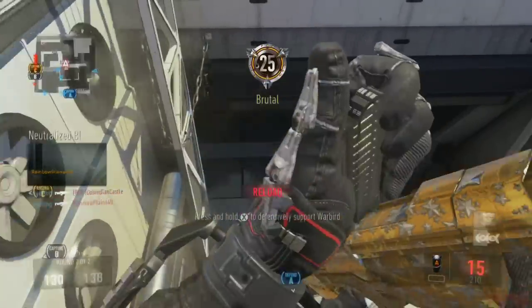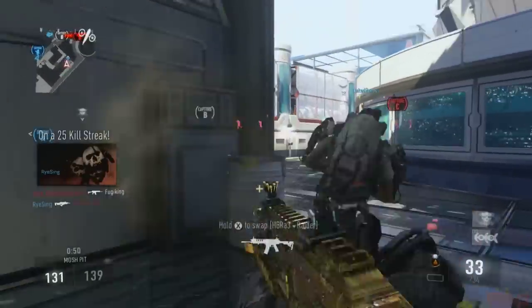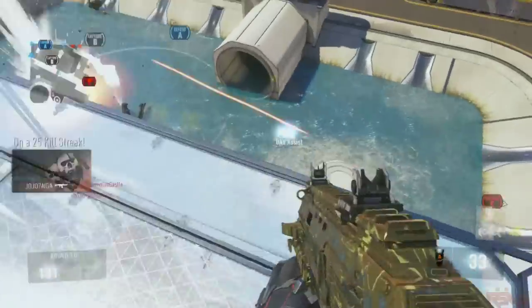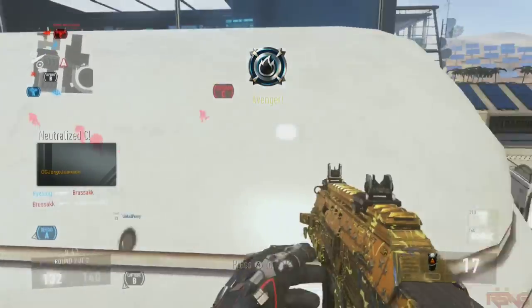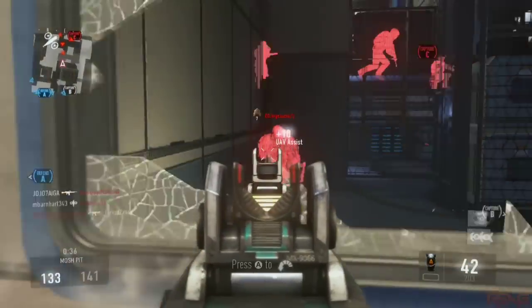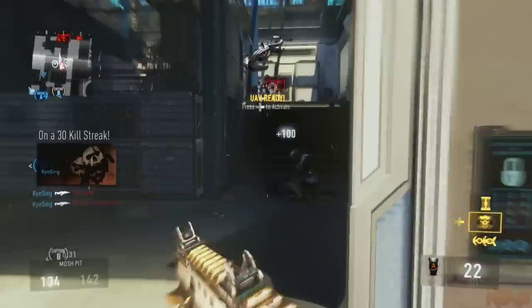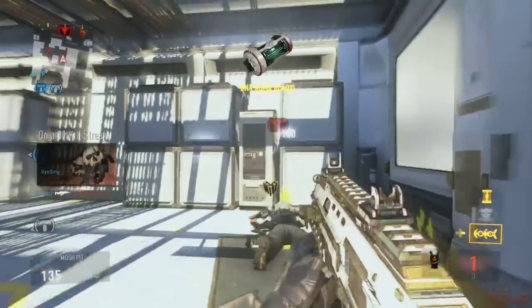This is a micro transaction DLC pack we just received today. I'll link Charlie Intel down in the description so you can get a better picture of the camo if you can't make it out in the gameplay — it is pretty fast. This is my first game on, I went on a couple 15s and 20s in this gameplay so it probably could have been better, but I just wanted to show off the DNA bomb. If you enjoyed this, leave a like on the video to help the channel grow. Later!